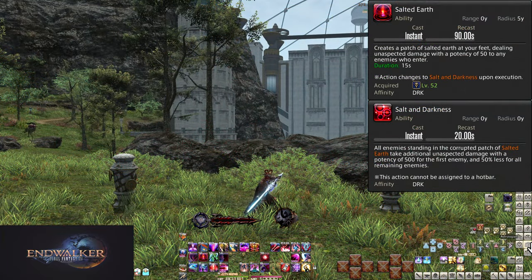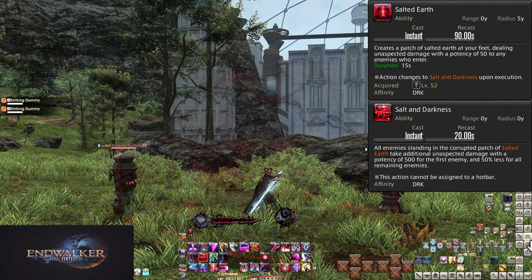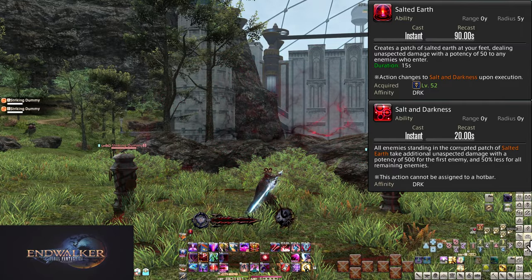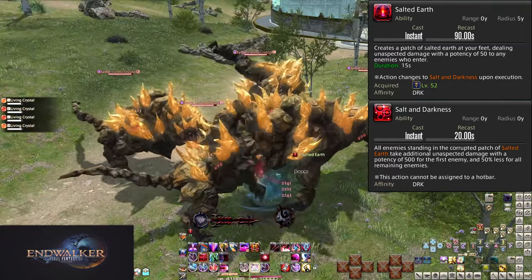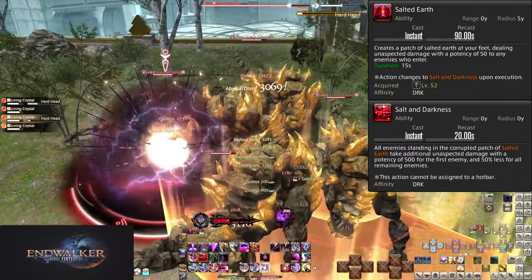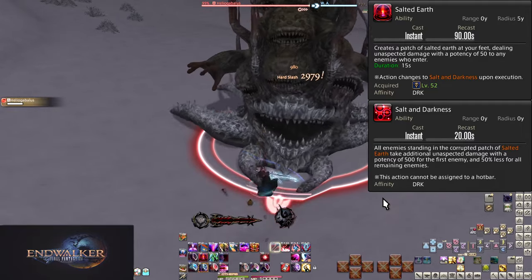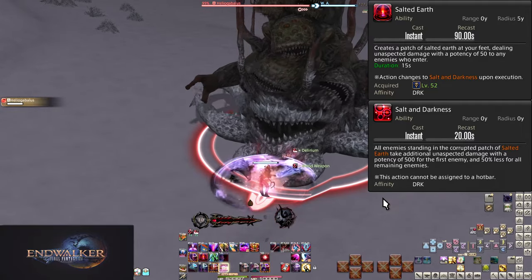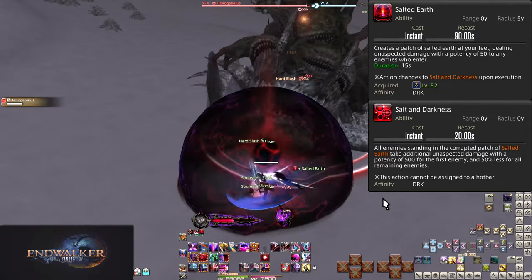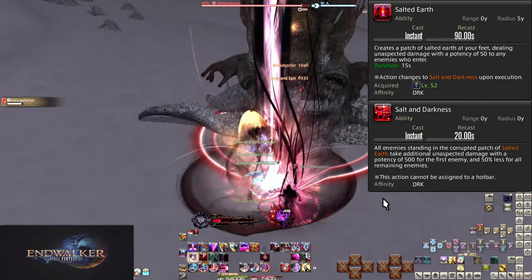Level 86, Salt and Darkness. This is an upgrade to Salted Earth. Upon placing Salted Earth, it will turn into Salt and Darkness. You will get one use of Salt and Darkness due to its 20-second cooldown, and you must use it before Salted Earth expires, because this will cause Salted Earth to pulse. All enemies inside the bubble will take damage — the first enemy will take 500 potency of damage, with all enemies beyond the first taking 250 potency. This is an extra bit of attacking you can do after any use of Salted Earth. Don't forget to use it, especially single target, because 500 potency.